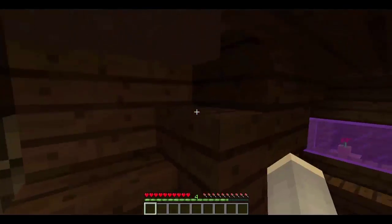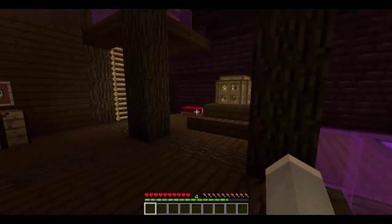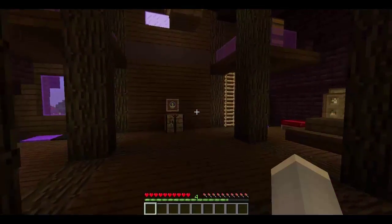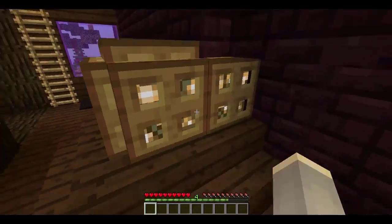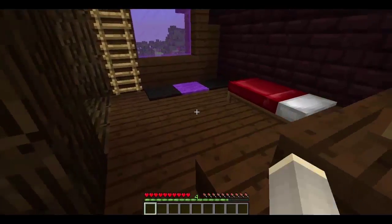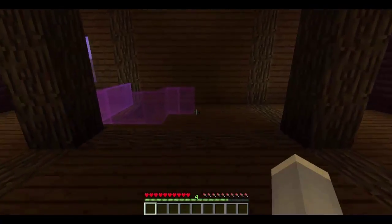Upstairs we have the administration office - this is where I am mainly. It needs redecorating - it needs a little chandelier and everything. Little glowstone podiums and more windows outside.